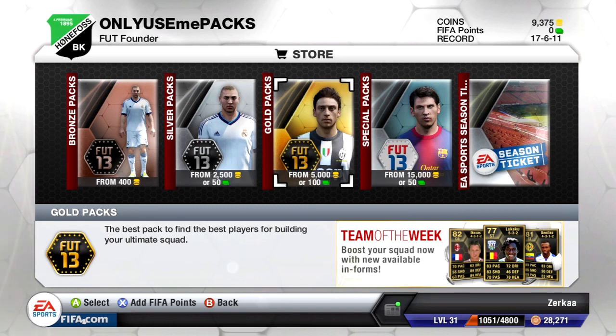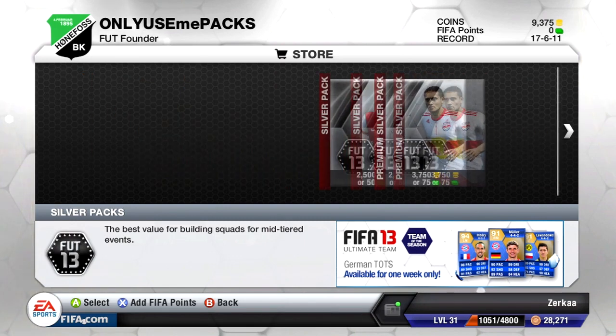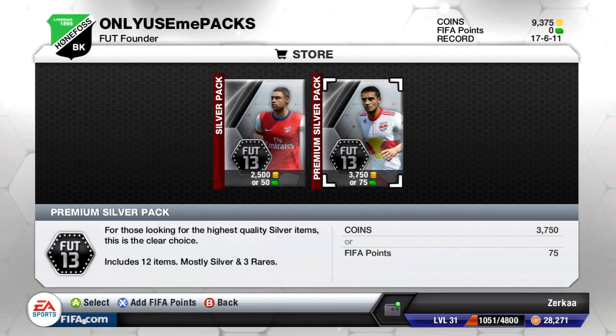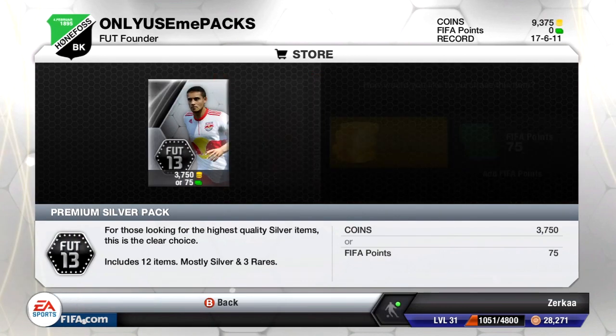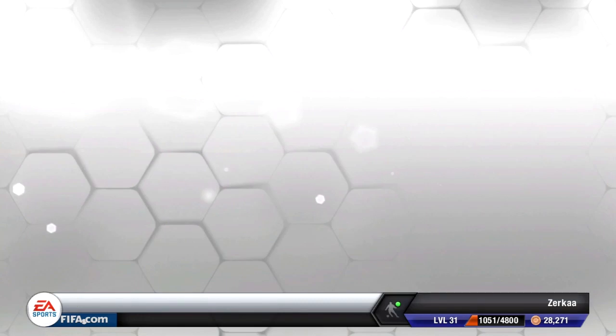I like the idea of the slow transition from bronze to silver to gold. We've pretty much got a silver side right now, so I'll continue buying silver packs for the consumables. I haven't got enough coins to splash out on gold packs yet. I'm going to open two premium silver packs at 7,500 coins each, leaving us just under 2,000 coins - enough to save up for another premium silver pack.